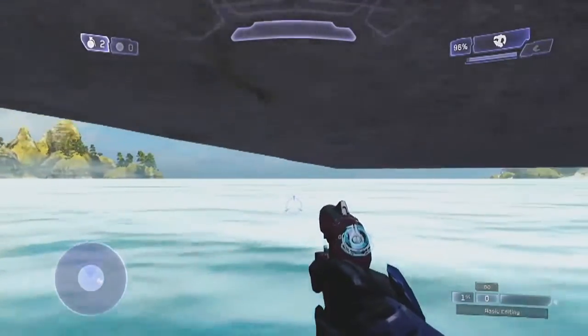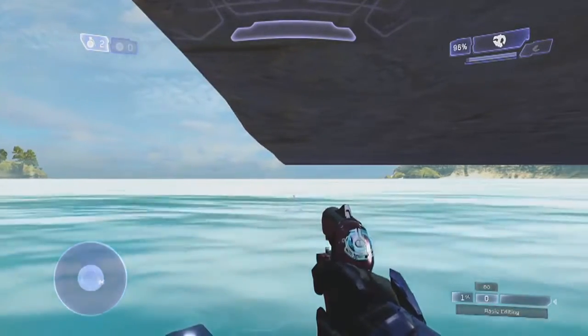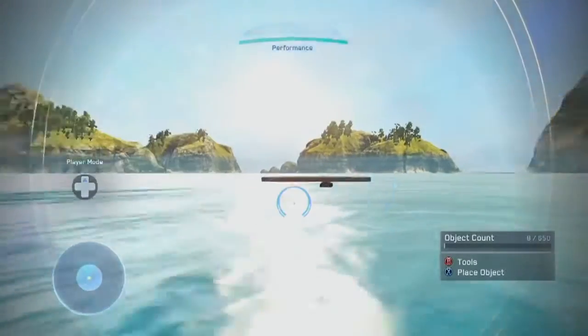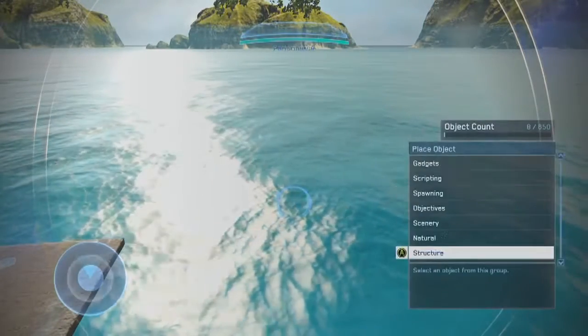Basically what this pressure jump — sorry, pressure launch — does is it makes you go really far. You can actually go really far with this. Let me go ahead and show you how to build one.